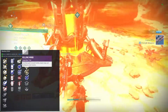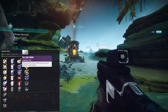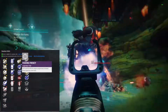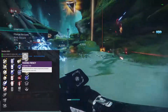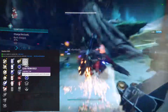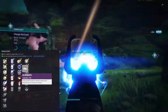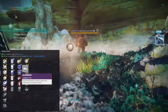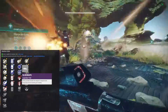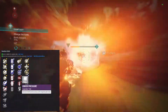Weapon perks: killing wind - final blows grant increased mobility, weapon range, and handling for a short duration. If you're in PvP and you can get it and keep it, that's a solid perk on a fusion rifle. Feeding frenzy for PvE - yes it's good, not sure how good on a slow fusion rifle like this. Lead from gold - picking up heavy ammo also grants special ammo, neat perk. Slideways - sliding partially reloads the weapon magazine and temporarily boosts handling and stability. I love slideways for PvP, especially on shotguns.